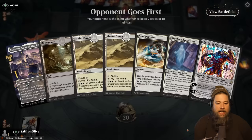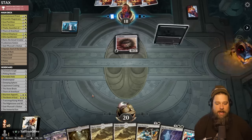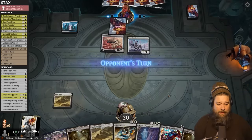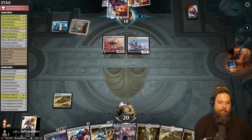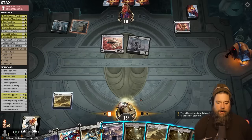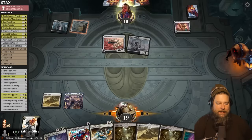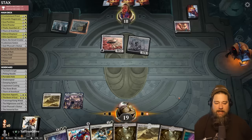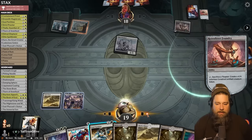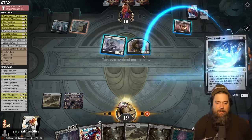Opponent plays Ornithopter into Esper Sentinel — that's a fast start. Shephat Dunes go. Tempting to play the Ajani, but that Ornithopter is about to become a 4/4. There's a Thorn. I think we might just have to bounce the 4/4 with Soul Partition — it gets rid of it forever since it's a token, and then next turn we can Skyclave something. Opponent upgrades to a 4/4. We try to bounce it but sadly cannot pay the one mana.